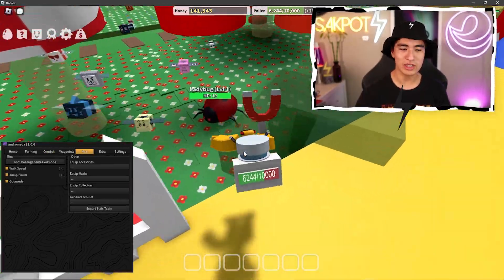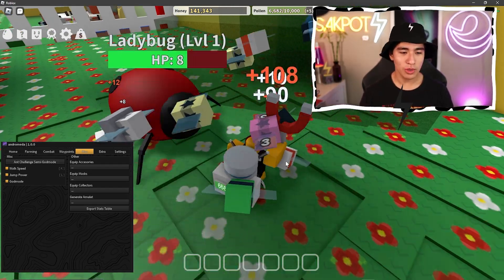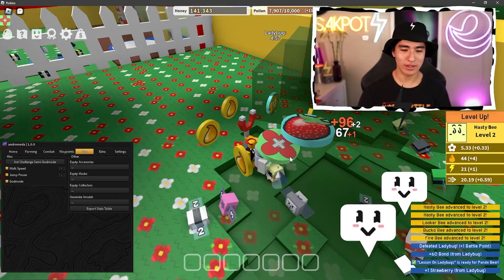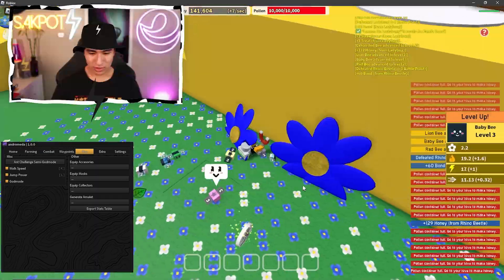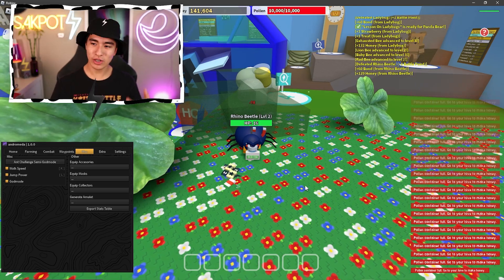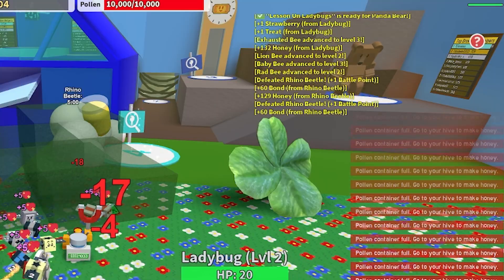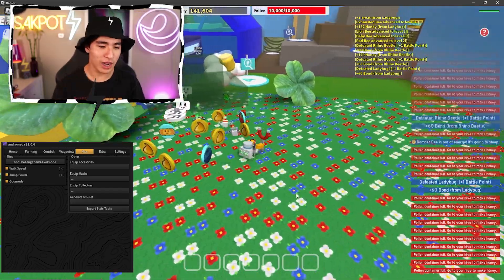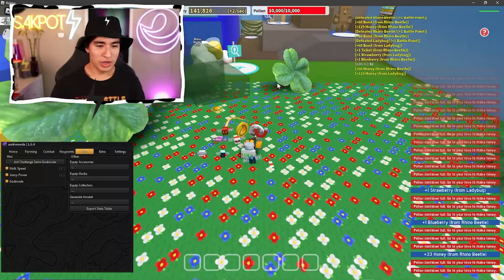We also have god mode. Let's visit that ladybug — what do you want to do, ladybug? Exactly, you can't do anything. We just wrecked that ladybug. Let me show you again — beetle, come at me. As you can see, 18, 18, 18, 18 — but in reality there's no damage because god mode is on.